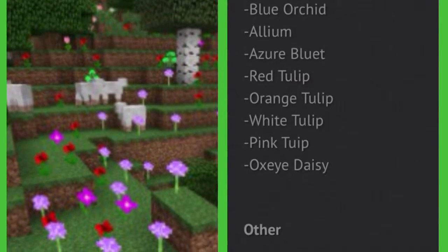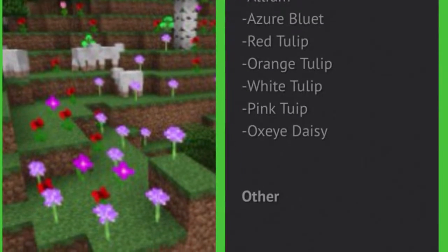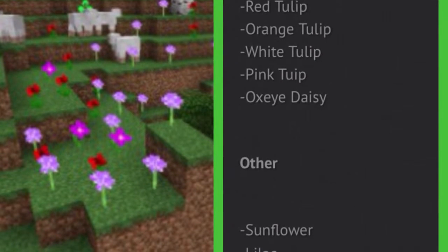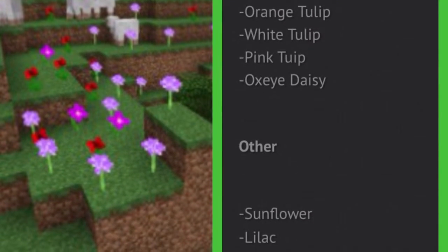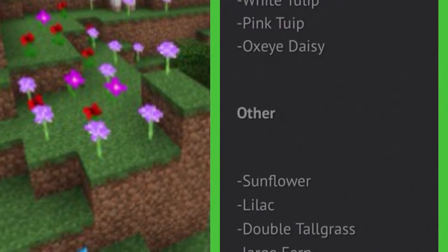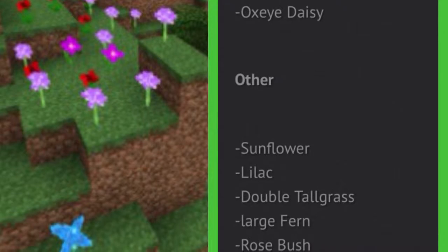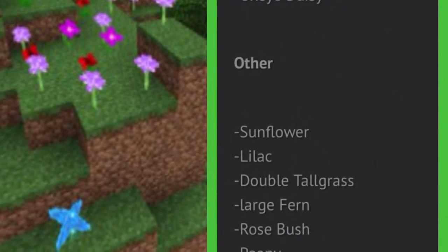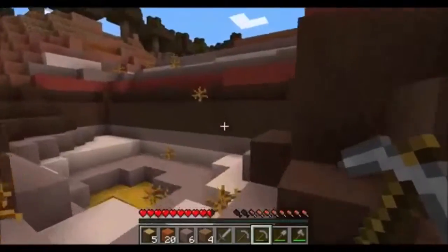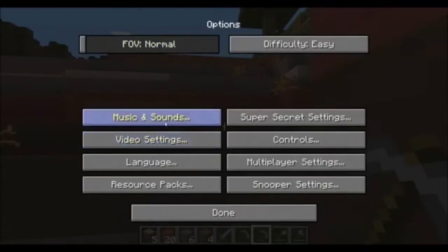We have the new flowers, which are the blue orchid, the allium, the azure bluet, the red tulip, orange tulip, white tulip, pink tulip, oxeye daisy — the small flowers. And then we have the larger flowers, which are the sunflower, the lilac, the double tall grass, the tall fern, the rosebush, along with the peony. They're all the flowers which are added — there are in fact about 14 or 15 new flowers.